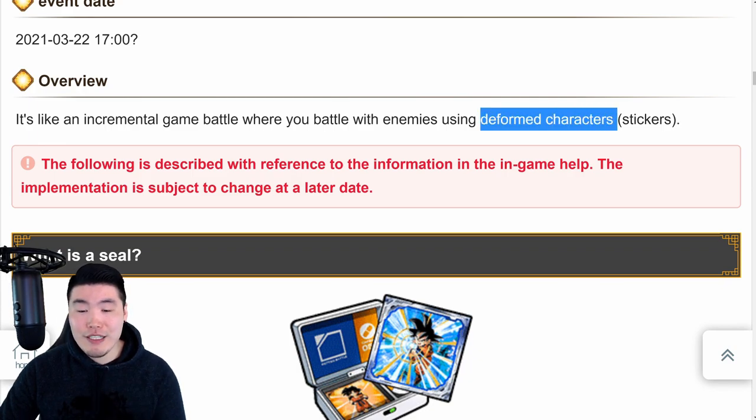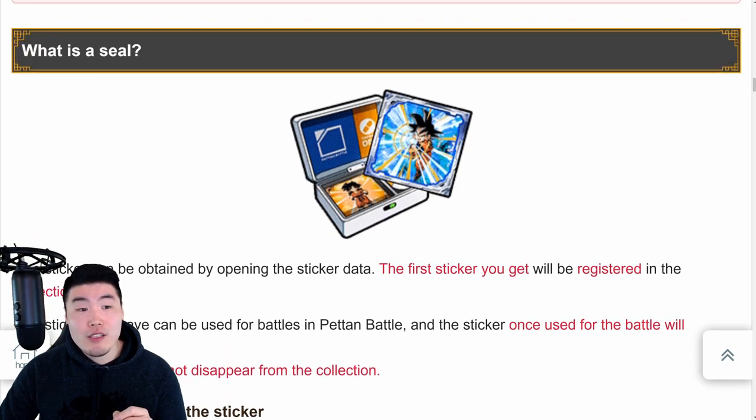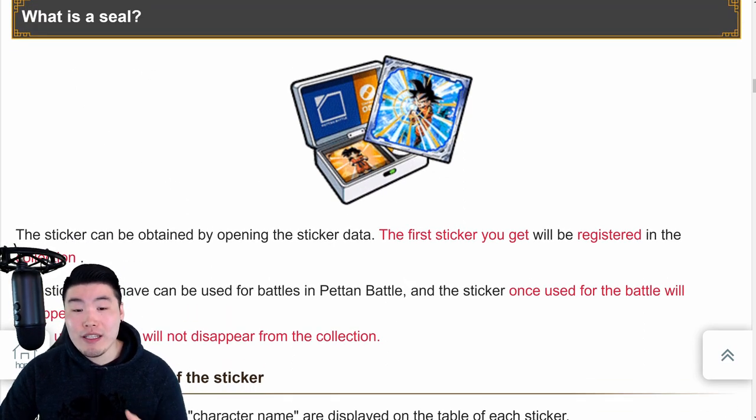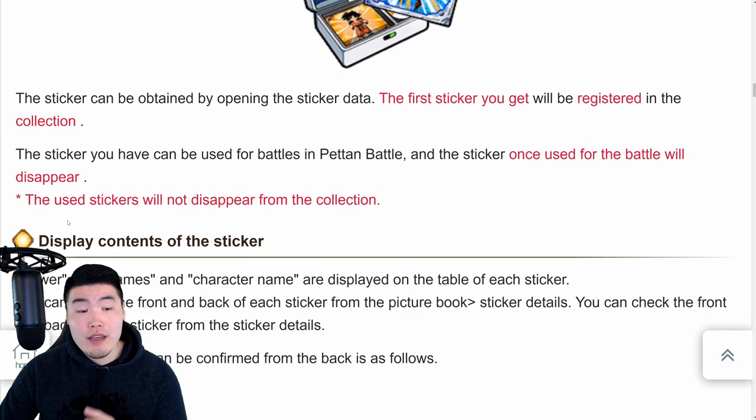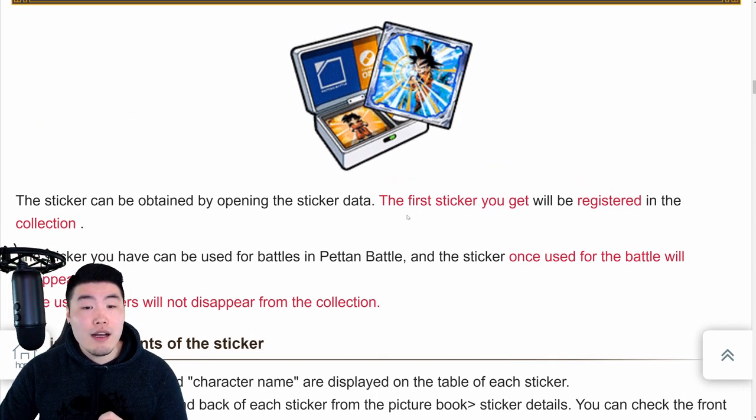A sticker can be obtained by opening the sticker data. The first sticker you get will be registered in your collection. The sticker you have can be used for battles in Peton Battle, and the sticker once used for the battle will disappear. The used sticker will not disappear from the collection. So essentially you're getting stickers from the sticker data, which is kind of like summoning for units, except you're summoning for stickers. I'm assuming it doesn't cost anything - I think it's a free-to-play thing.